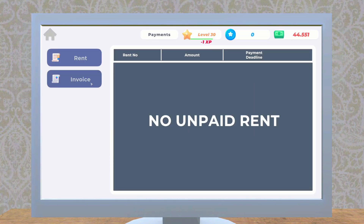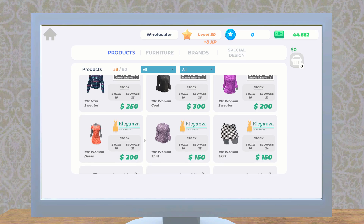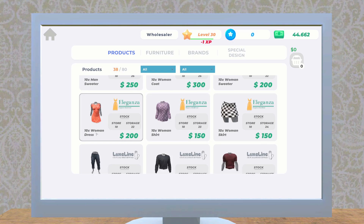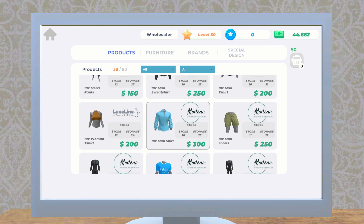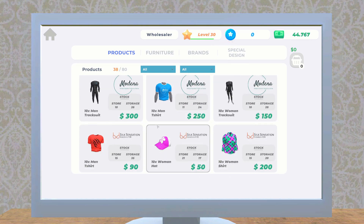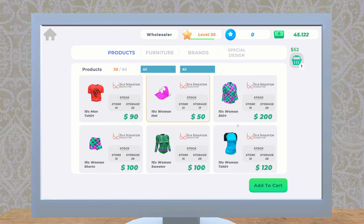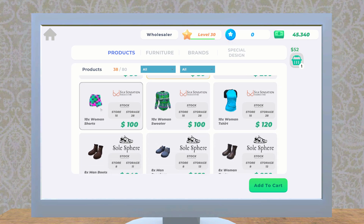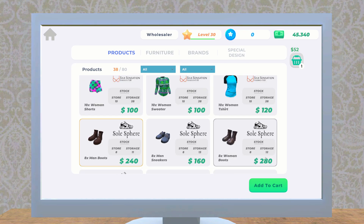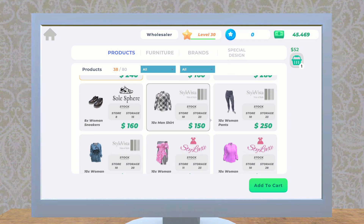Let's make some payments and check if we need anything else in the store. It looks like we have about 30 plus of every item, so we should be okay. Oh wait, we don't have 30 plus hats — not sure if we need that many. And for shoes, we don't need as many because we can't put as many on the sales floor at once.